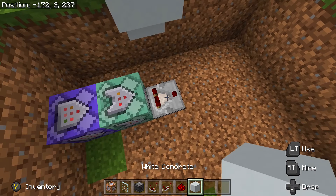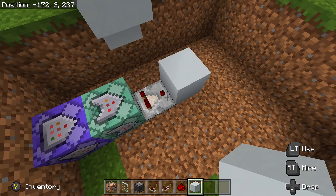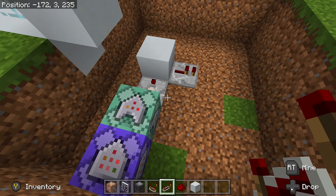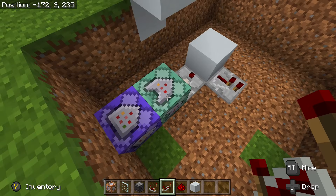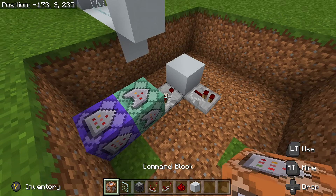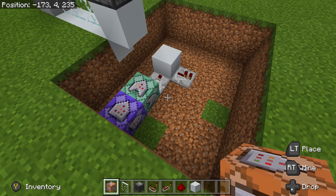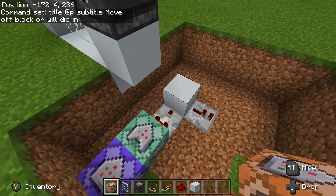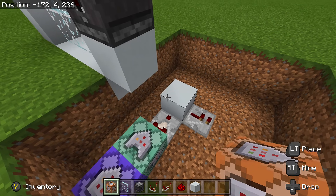Place a block in front of the comparator with a repeater coming out of the right-hand side of it. Now, if you don't want to kill the player when they go on this, you don't need to do this whole kill command part. I'll get the door working first, then do the kill command after. Also, if you don't want text to pop up when you activate this, skip the next part — but I'm going to add a welcome message.